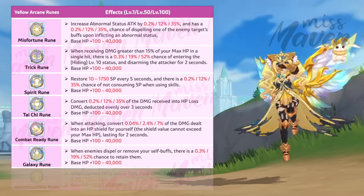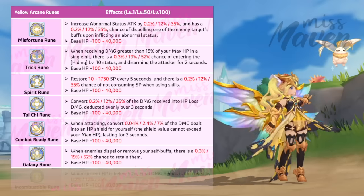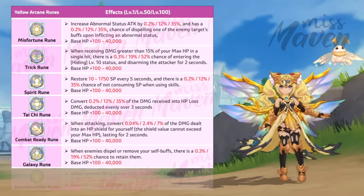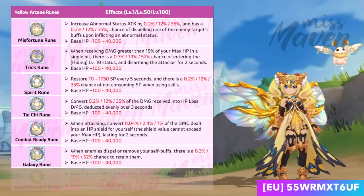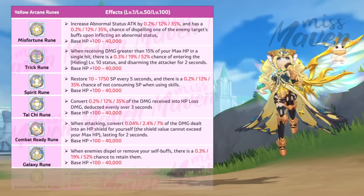Sixth is the Galaxy rune, which offers up to a 52% chance of preventing enemies from dispelling or removing your self buffs. This rune is a good general choice for all jobs as most classes rely on their self buffs to be more effective in battle. It will also be a good defense mechanism against Chronomancer's Remove Buff, Thanatos' Nightmare, Saitama's Enforcement of Justice, and Jormunganer's Plunder of Fate.